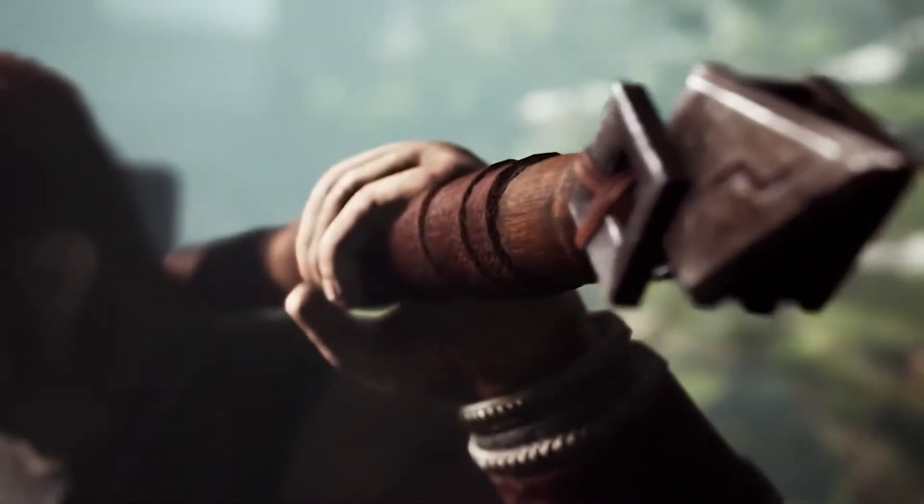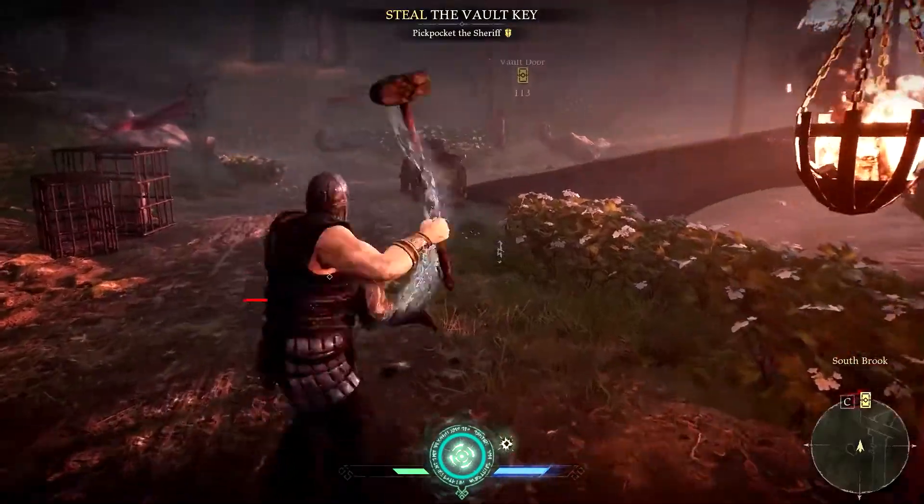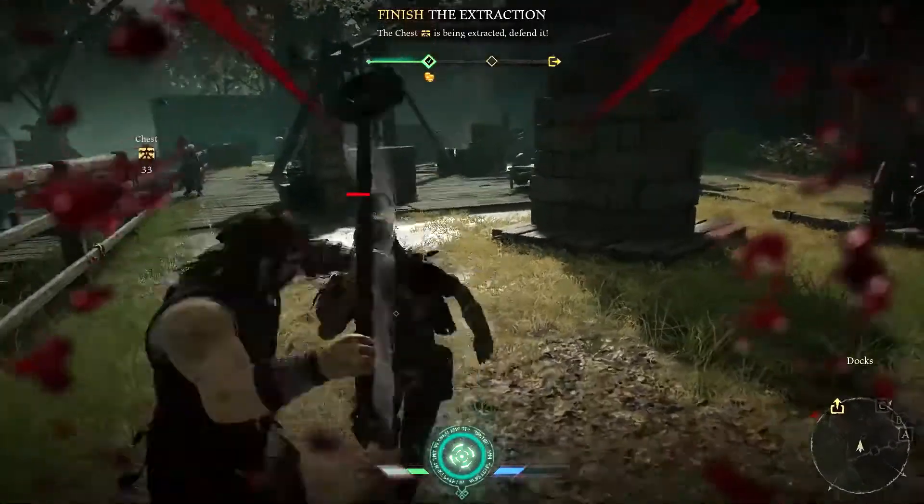His weapon is the Hammer, a deadly instrument capable of wide sweeping attacks that can strike multiple enemies, or more precise and powerful overhead swings that can instantly kill the lesser armoured guards.